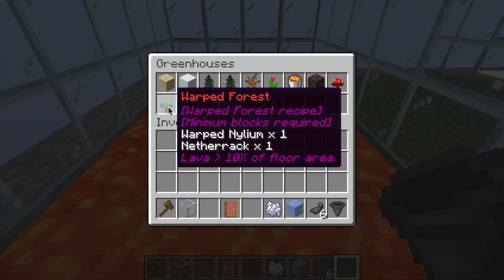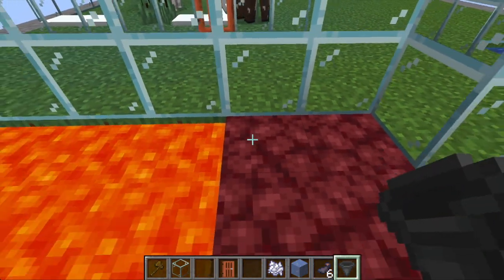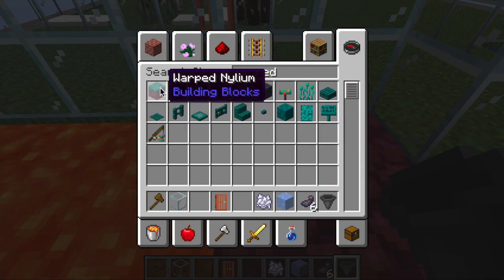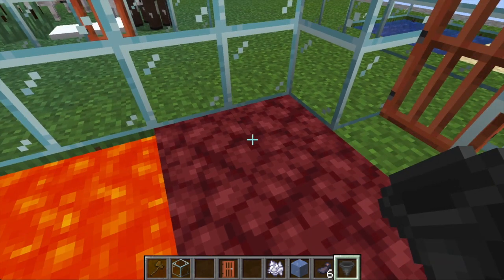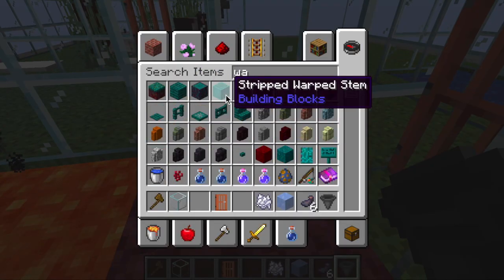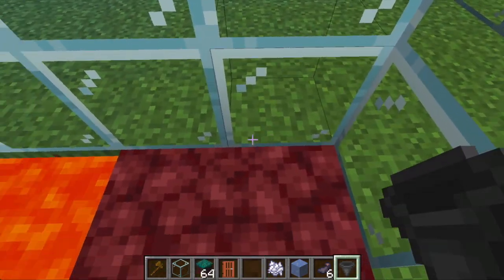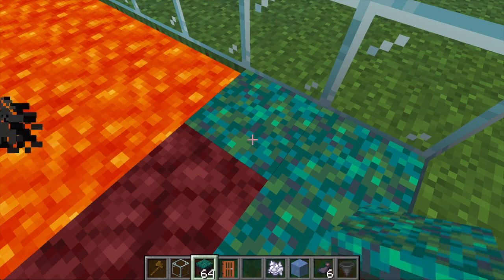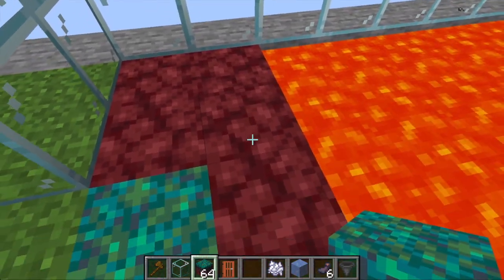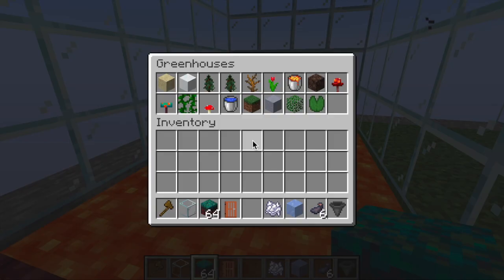I'm going to make the warped forest, so I need warped nylium and netherrack. I've got netherrack ready, so I just need warped nylium. Let's get some of that and place it in — that's more than enough. Let's make the greenhouse.